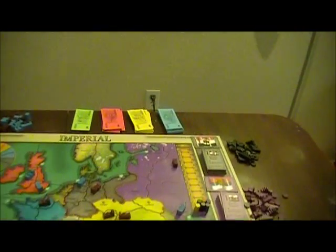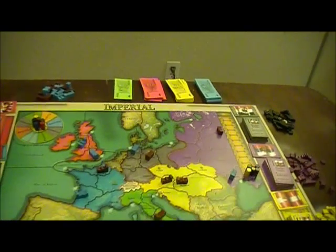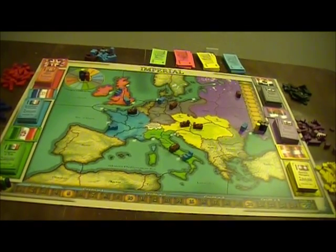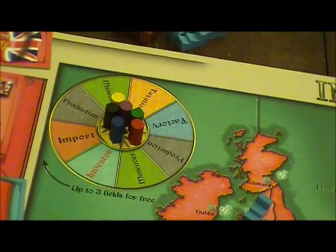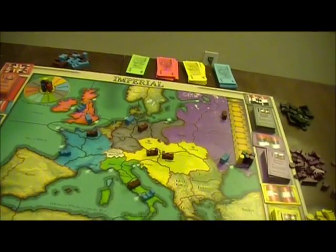You start off with cash and you purchase investments in the countries. Whoever holds the greatest investment in the country — just like the presidents of the railways — gets to control the actions of that country. Different movement choices, etc., are controlled on the rondelle, which allows you to set a certain pace to the game.